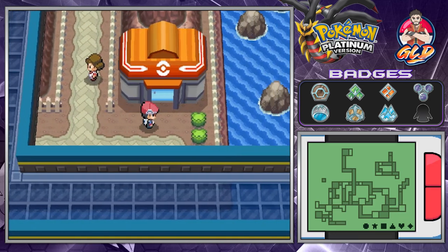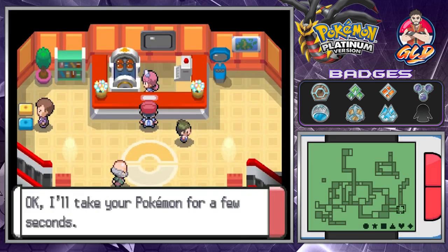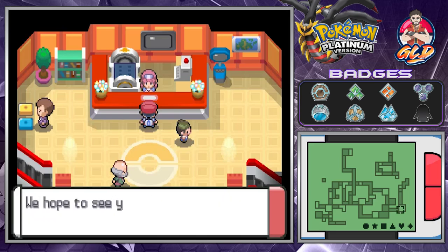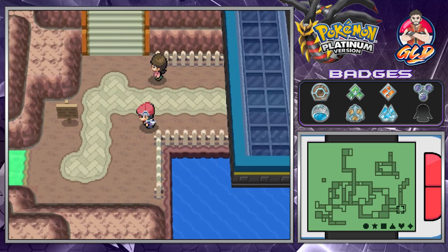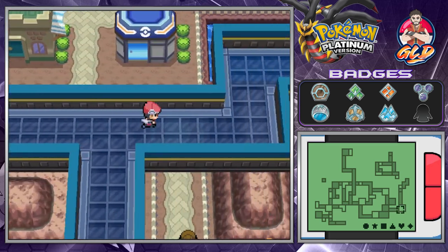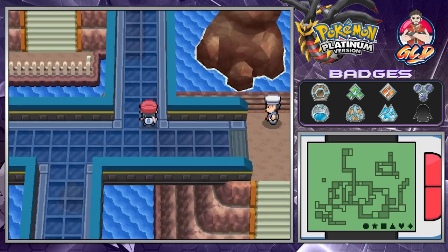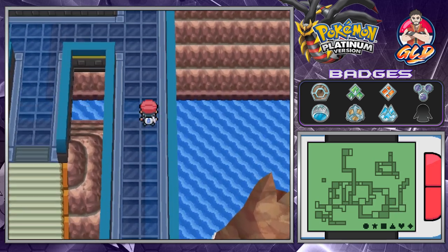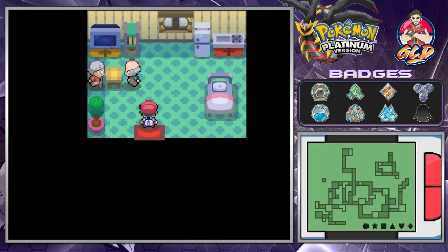We are finally in Sunyshore City! We're going to heal up our Pokemon and explore to find the gym leader. This place had a blackout, and what you need to do is find the gym leader — he is here somewhere.